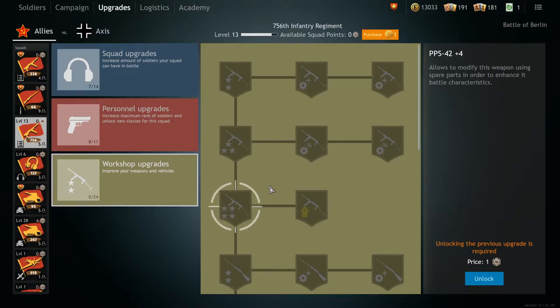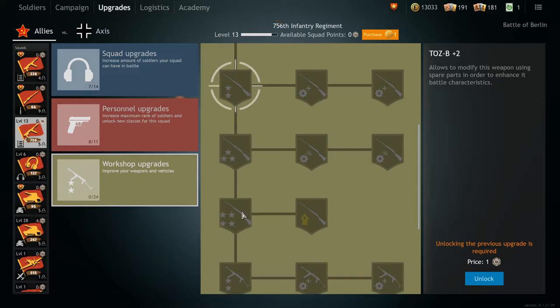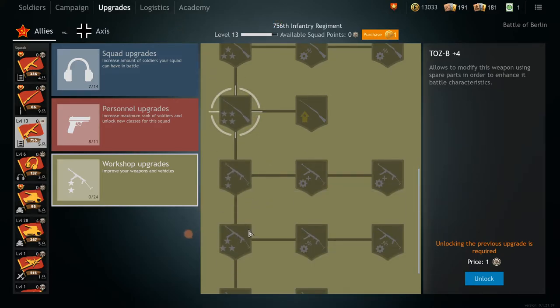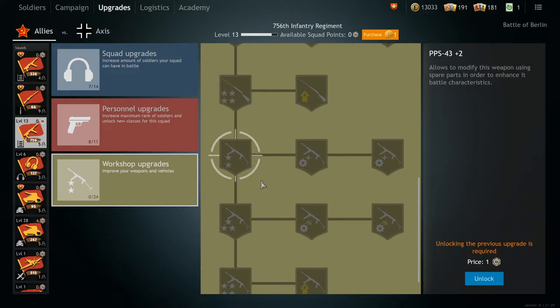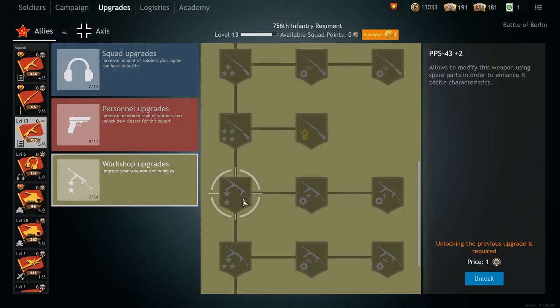Each squad will have different weapon bonuses and you'll be able to rank them accordingly. One thing to note is that the later you unlock guns in the campaign, the harder it becomes to unlock the upgrades for them — for example, the PPS-43 is 6 levels deep in the upgrades tree.